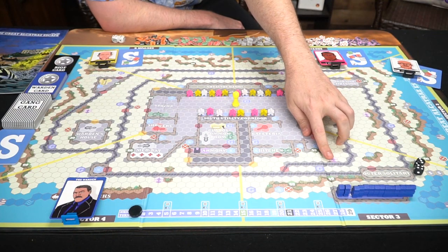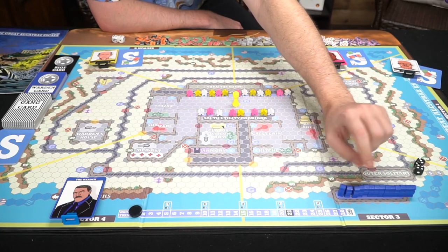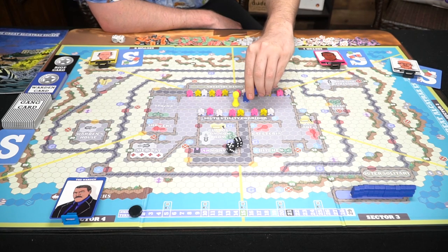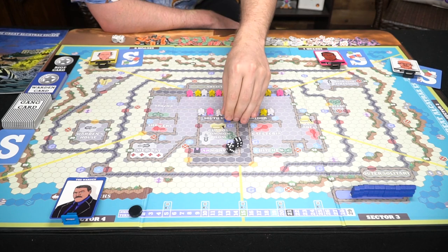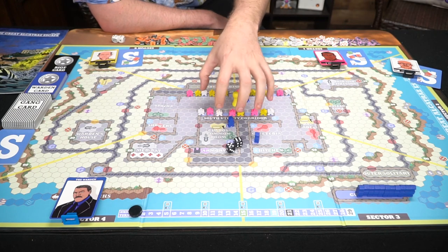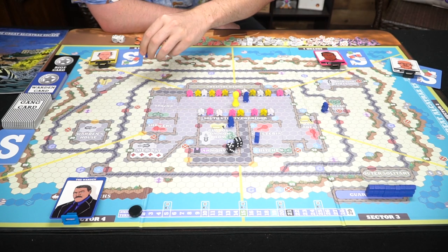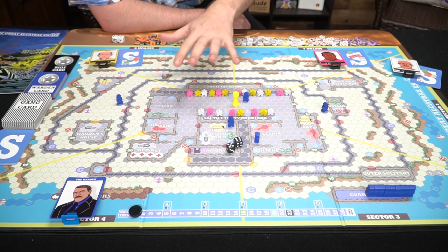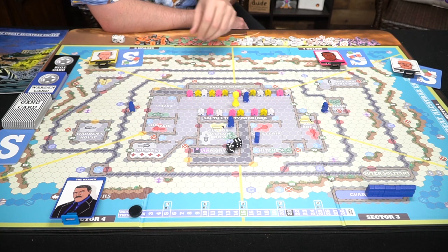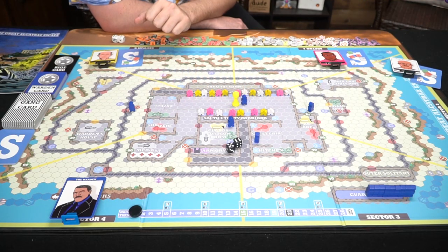Let's begin with the warden rolling the die — that's an 11, a really good roll. From here you place guards in any of the guard spaces: one movement, two, three — that allocates the maximum in the center area. You can place out a few more: four, five. After placing, you can move them around with your remaining movement — one, two, three, four, five, six. That uses all movement for the warden's turn.